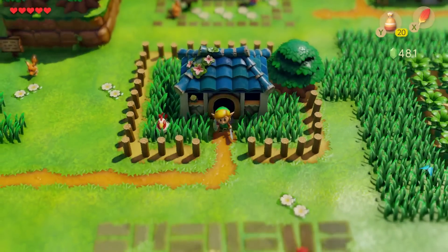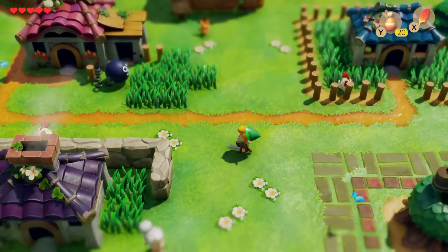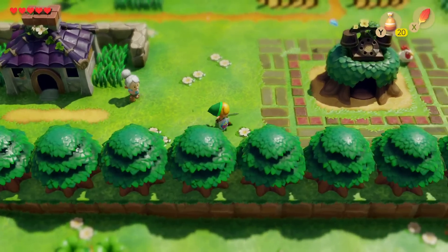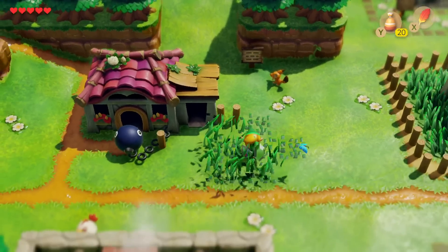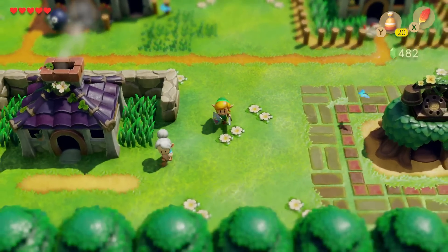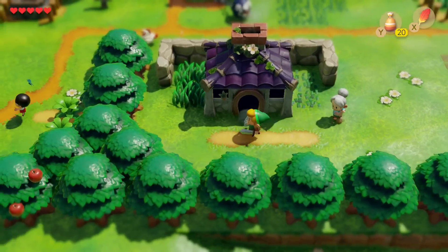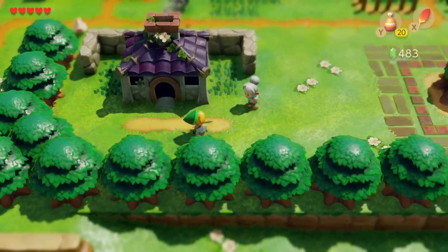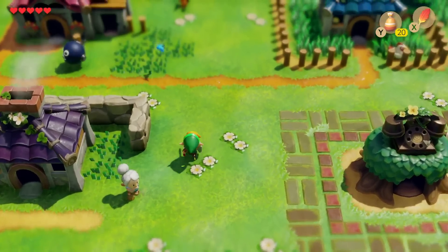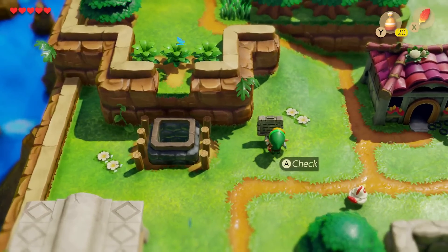You may have seen a second ago I was using my shield. I want to point out that a huge UI improvement of this game is that your sword, shield, power bracelet, and Pegasus boots are always equipped. This frees up your Y and X buttons for whatever else you want to equip, and it just makes things a lot easier. This version of the game retains the classic feel and personality of the original, but with the perfectly refined UI of modern Zelda games.